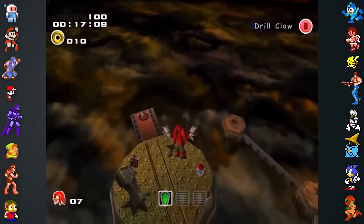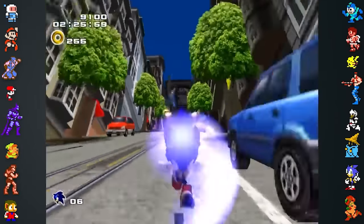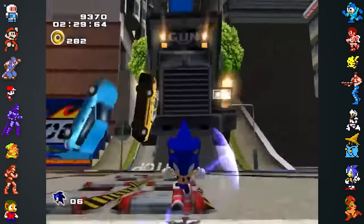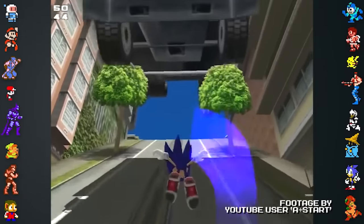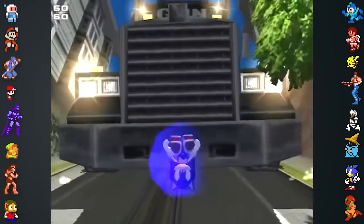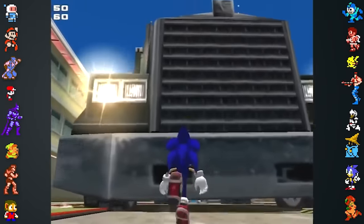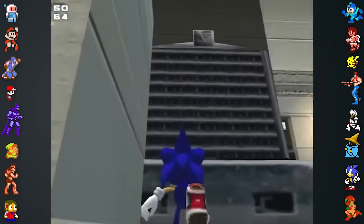Despite the testers' determination, some bugs still made it into the final game. One of the series' most iconic sequences, the truck chase in City Escape, can be ruined if the player turns around and air dashes at the truck as soon as it appears. By dashing with precise timing, Sonic will intimidate the truck into reversing through the barrier, letting the player finish the level in peace. This glitch occurs because of a constant distance buffer between Sonic and the truck — if the player defies expectations and turns around at the right time, the truck reverses to maintain the buffer.